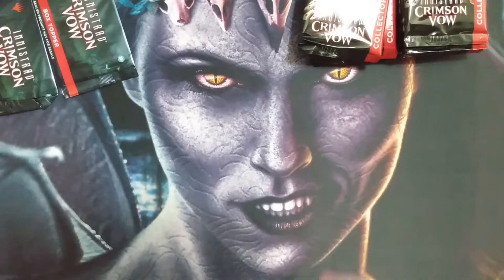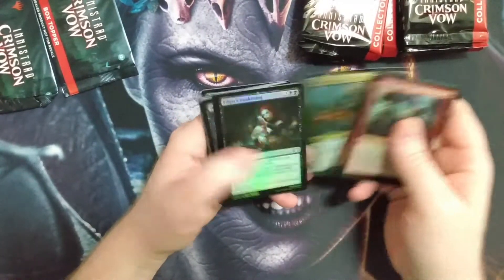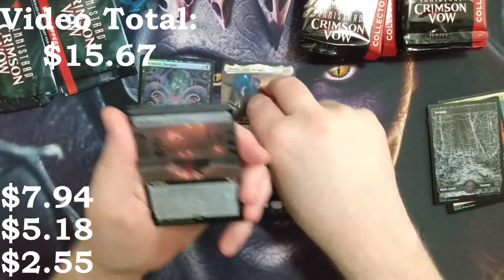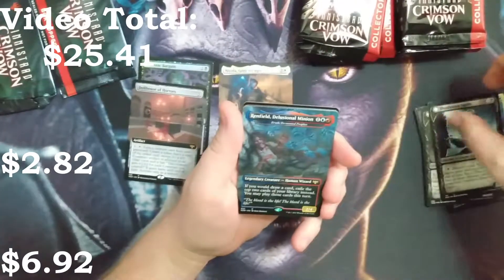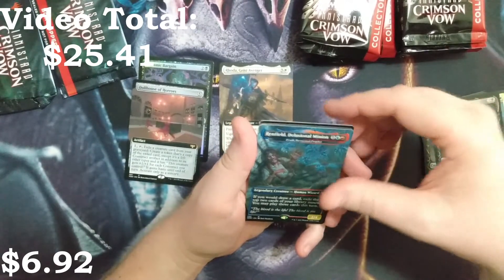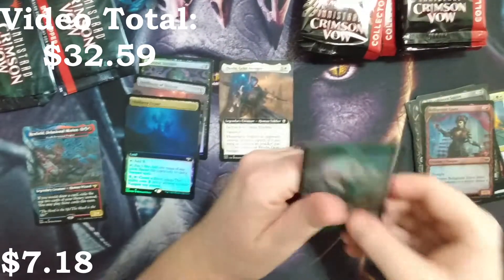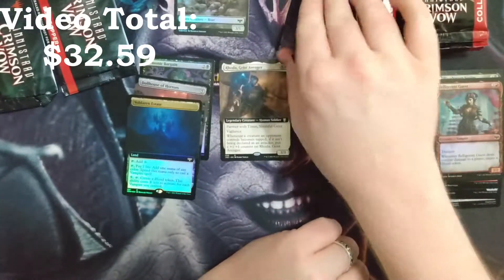On pre-release weekend the prices are going to be very, very different, and then as soon as it releases they're going to tank hard. So we've got a Demonic Bargain, a Rotageist Avenger — that's from the Commander deck. We've got a Dollhouse of Horrors. We've got a Renfield, Delusional Minion as our first Dracula. It's the Skin of Aruth, a Tormented Prophet. We've got a Belligerent Guest and a Voldaren Estate — pretty darn sweet with a Boar Human token. Let's put my Dracula cards right there.